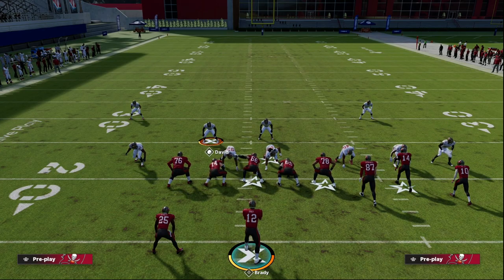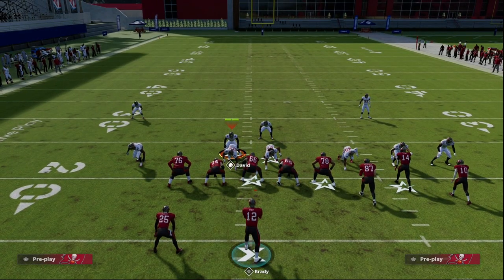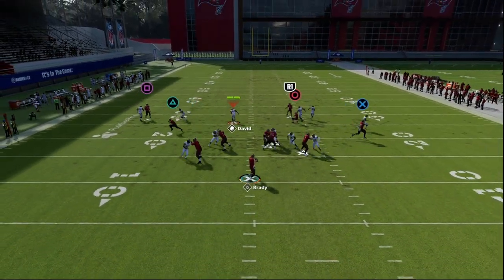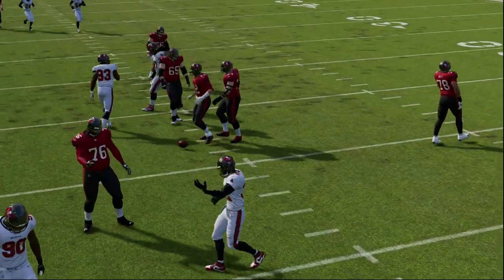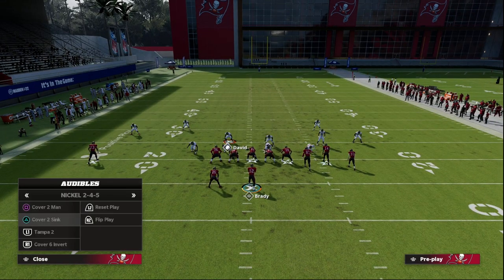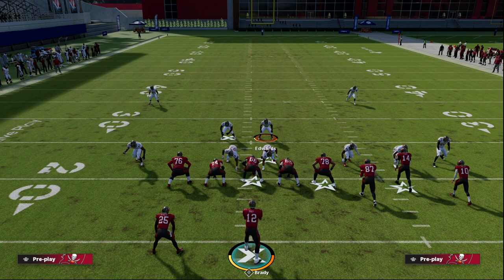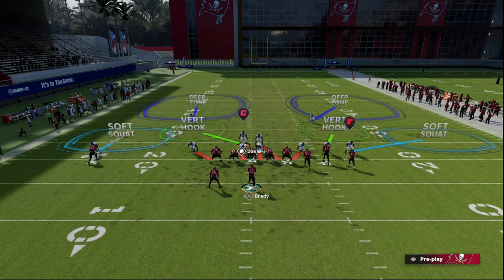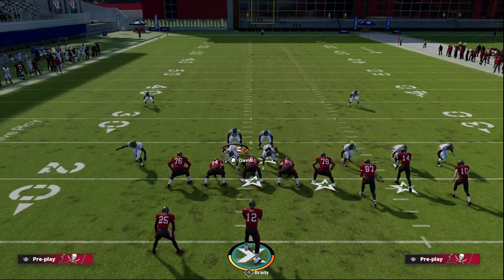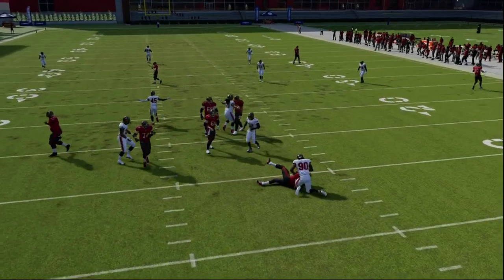If you pinch your linebackers in Overstorm Brave they'll still go where they were — that version does still work, but I find the audible version is a little bit better pressure. Now, if you don't want to audible, there is something you can do in these 2-4-5 type sets. You can manually run these guys down — I'll run Edwards down and blitz him. Sometimes his blitz angle gets messed up, which is why I like to crash down first, then crash the D-line down to get a loop and edge pressure.